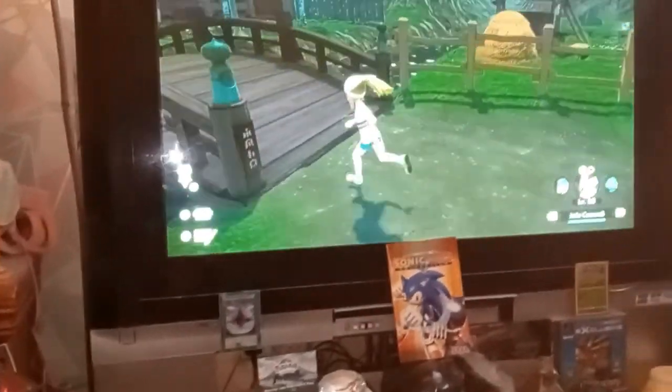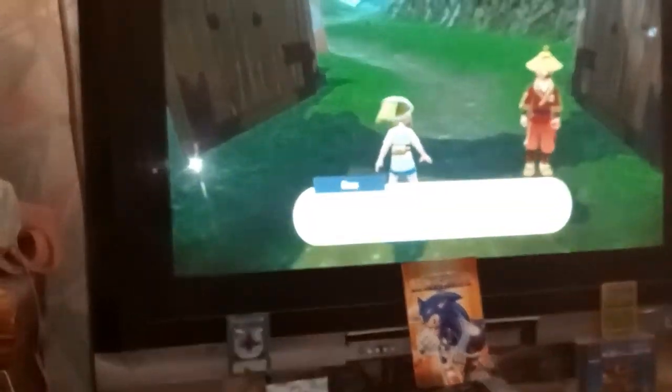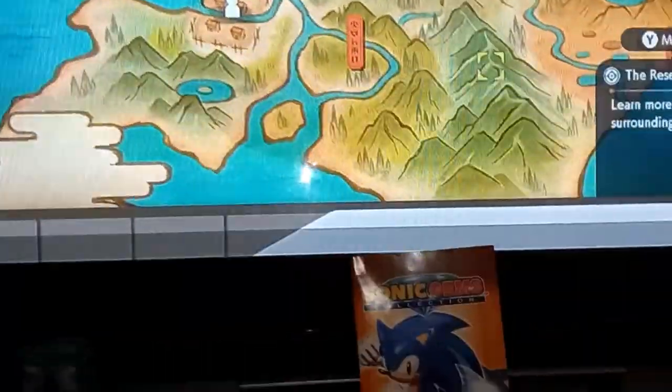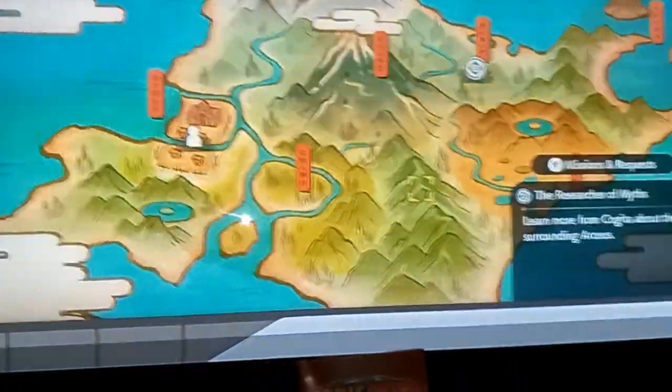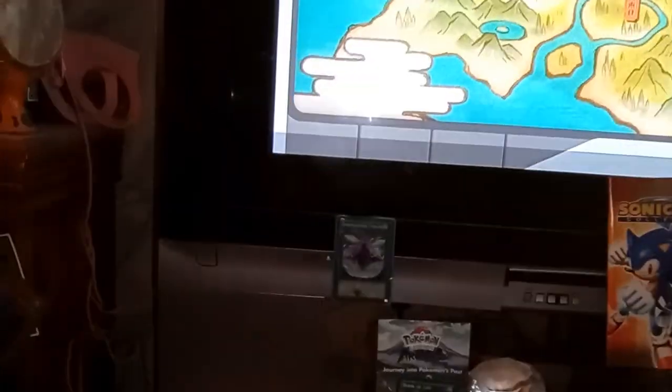Ever since the Gen 4 games Diamond and Pearl, I've always thought that Sinnoh lay directly north of both Kanto and Johto, because of the shape of Mount Coronet. The shape of Mount Coronet actually looks like Mount Silver is just underneath it. There's Spear Pillar, there's also this cloud coverage here, and the landmass — this post-game area — could maybe connect to another part of Johto.